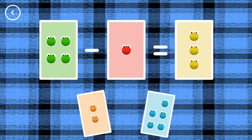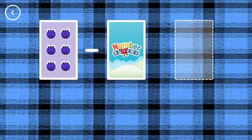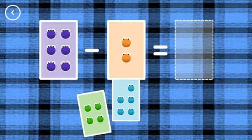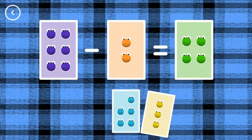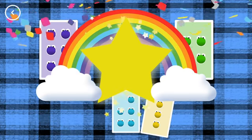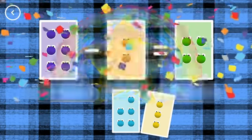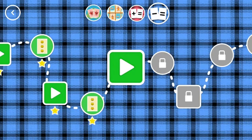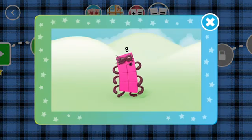3, 4, minus 1, equals 3. Yes! 4, 6, minus 2, equals 4. You did it! You've earned a star! You've unlocked a new number!